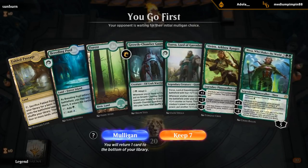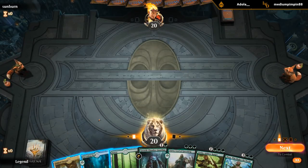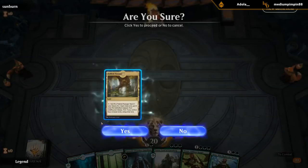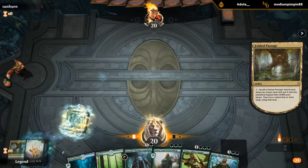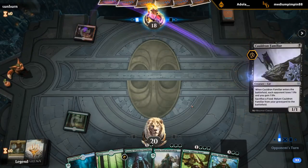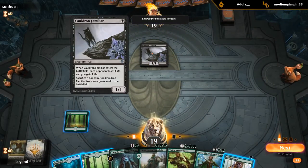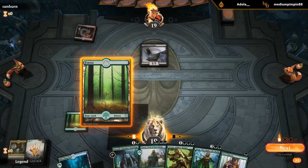This is a bit of a slower draw — no Pelt Collectors, but we can't always have Pelt Collector in our opening hand. Still a keepable hand, we're on the play and can curve two, three, four, five maybe. I'll just fetch a forest here to make sure we've got blue mana and can go two into three. Cauldron's Familiar is another reason why Zygana could be strong — giving our giant green creatures trample to trample over the familiar is pretty key.